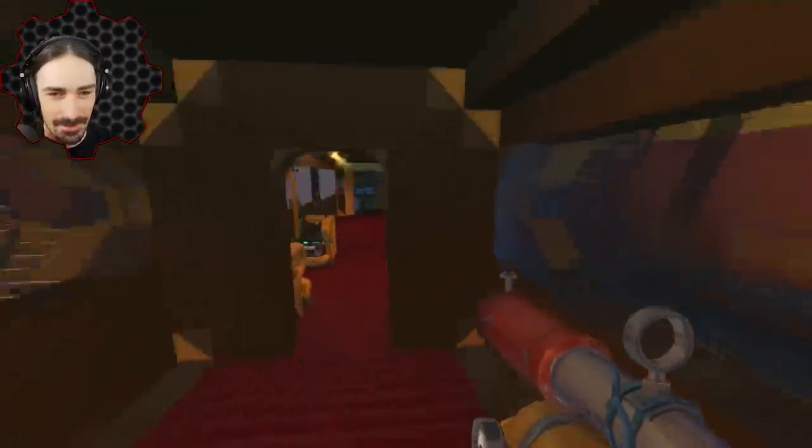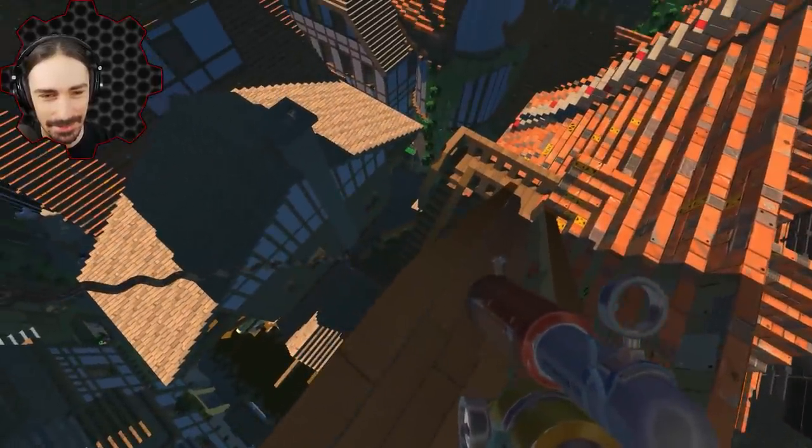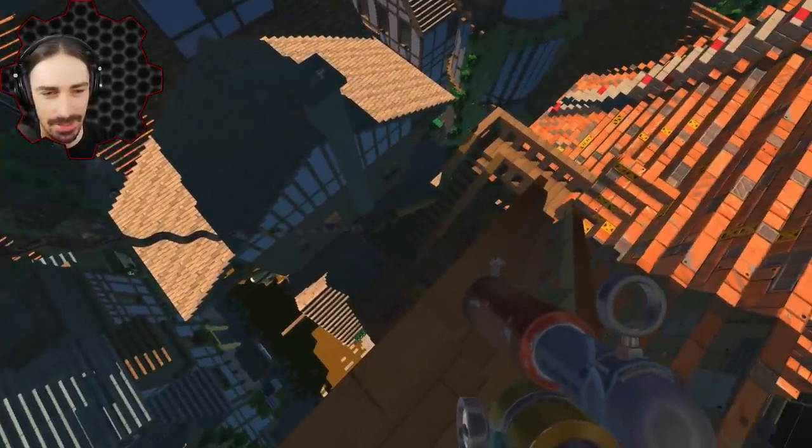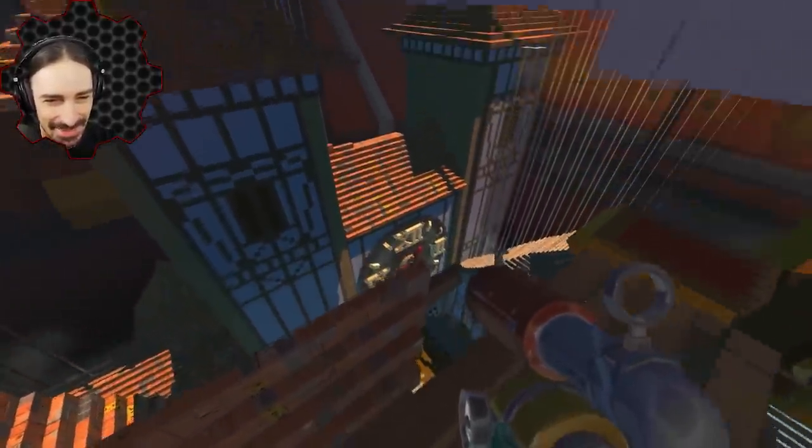I climbed up the little anchor line and then shot through the glass to get in. Wait — you climbed up the anchor line when there's literally a staircase right next to it? Yeah, well, I didn't notice it. There's too much visual clutter.